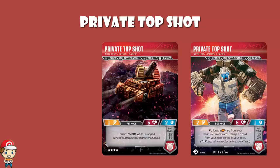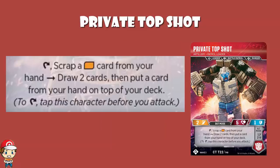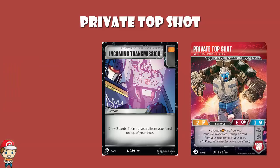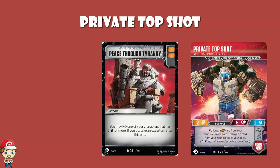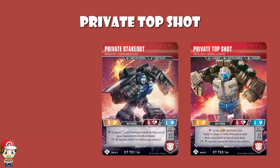In terms of the tap skill in bot mode, you scrap an orange icon card from your hand, you draw two cards, and then you put a card from your hand on top of your deck. This is Incoming Transmission - the orange icon does exactly the same thing. It's all right; there are other ways to draw cards. Putting a card on top of your deck can be quite good to stack your deck before you attack - make sure you've got some orange icons. Maybe you've got Peace Through Tyranny with a double orange, draw two cards, put it down, guaranteed a double orange when you attack. It doesn't excite me like Stakeout excites me, but I don't think it's bad.